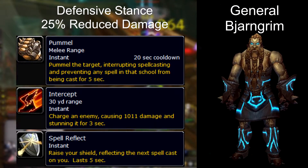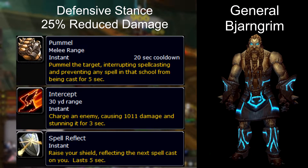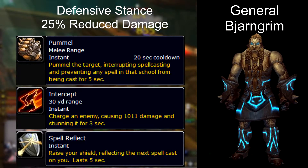While he's in defensive stance all damage taken is decreased by 25% and he uses spell reflect, intercepts party members standing at a distance, and also pummels and interrupts spell casting.